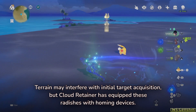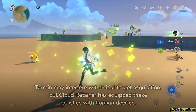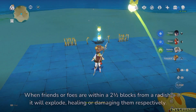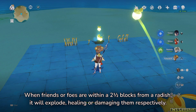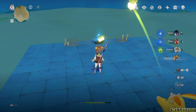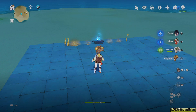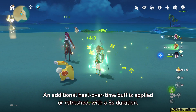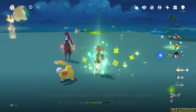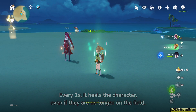Terrain may interfere with initial target acquisition, but Cloud Retainer has equipped these radishes with homing devices — even Yelan cannot outrun them. When friends or foes are within a 2 and a half block radius from a radish, it will explode, healing or damaging them respectively. If left alone for 5 seconds, it will explode on its own. An additional heal over time buff is applied or refreshed with a 5 second duration, healing the character every 1 second even if they are no longer on the field.